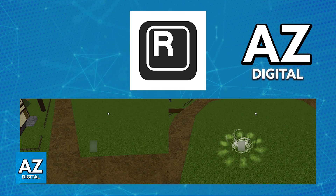First, position your cursor where you want to go. After you press R, your character is going to teleport immediately to where your cursor is located.